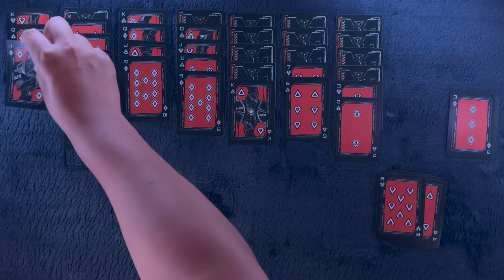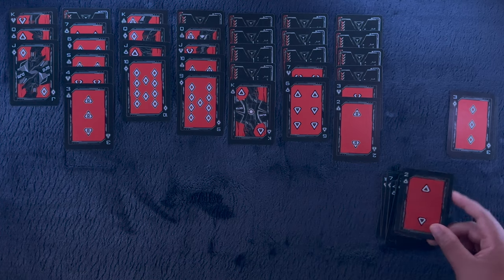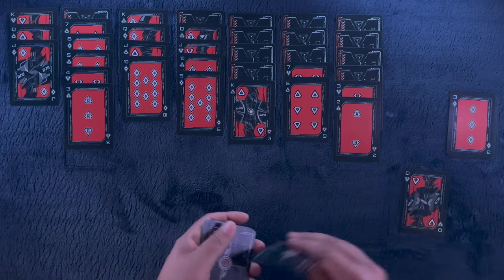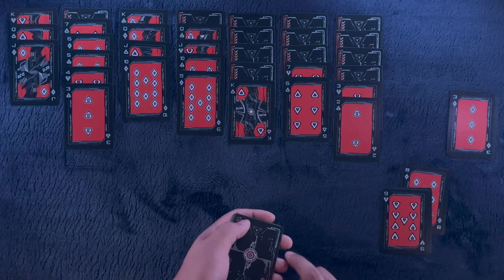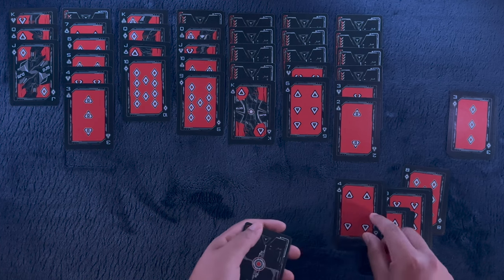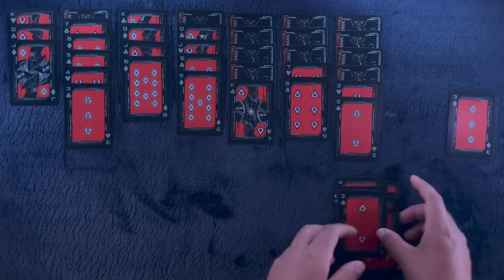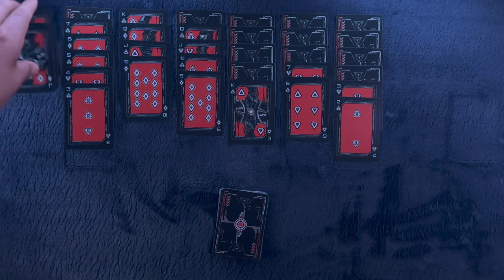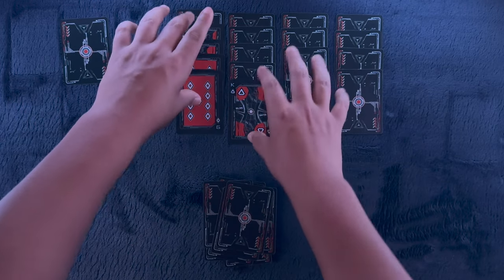Jack of diamonds on the queen of spades. Eight of hearts — nowhere to go. Nine of hearts — nowhere to go either. Five of spades. Four of spades. And lastly the two of spades. So we needed the ace of spades and a couple more kings to do something with. Let's clear up our field and see which cards were left unturned for our first game.